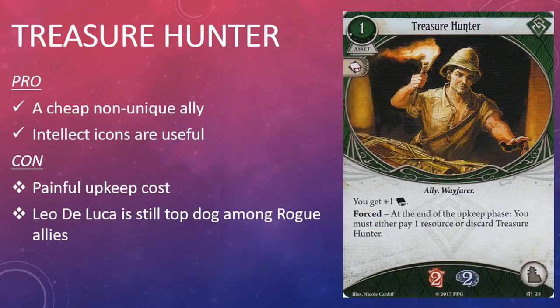The first rogue card in the box is Treasure Hunter. It's a one-cost asset that costs one experience point. It has an intellect skill icon, the Ally and Wayfarer traits, and it will take up the ally slot. It has the game text: you get plus one intellect. Forced: at the end of the upkeep phase, you must either pay one resource or discard Treasure Hunter. Treasure Hunter has two health and two sanity.